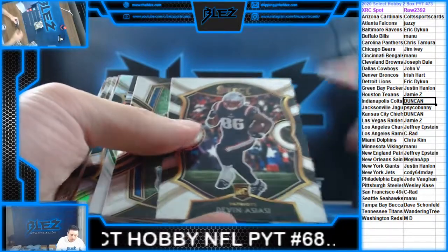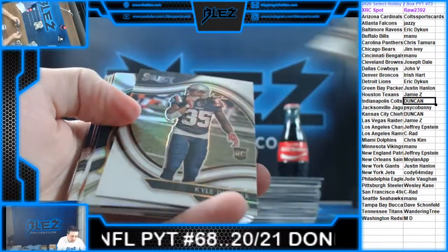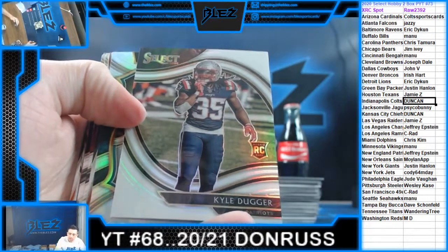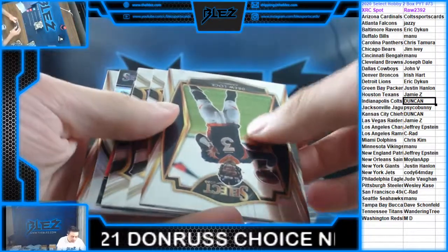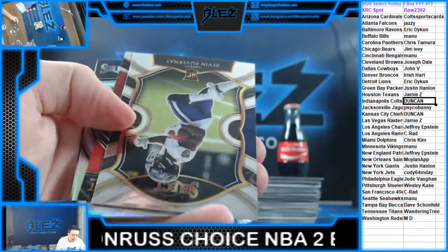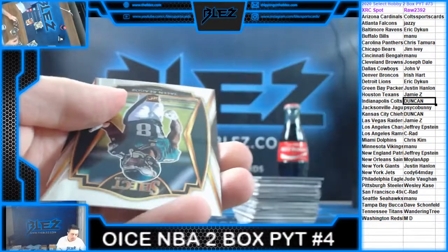We have White — it's not the White we want. Kyle Duggar, Patriots. How about another Chenault silver. And we have XRC — Crosby silver, Rieger.